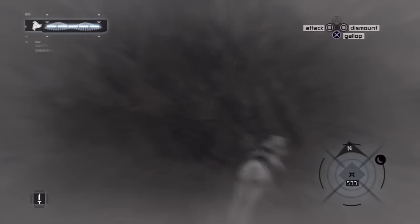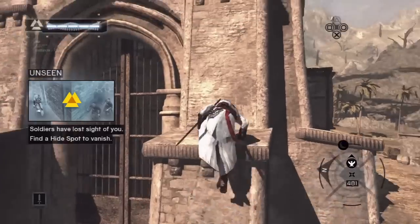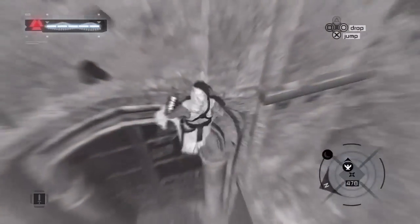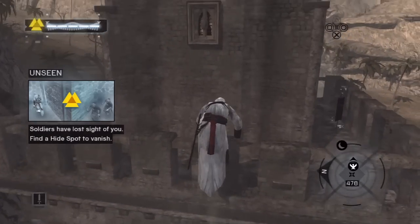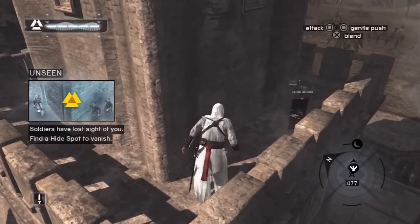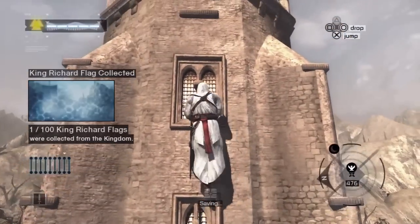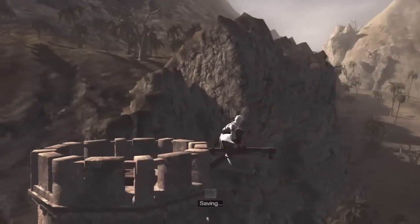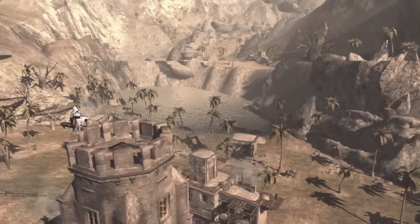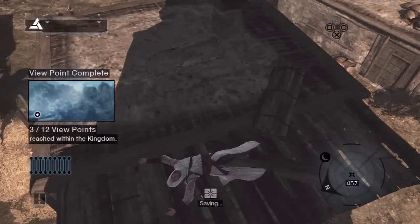Here's another viewpoint. Guards lost track of me — that guard was completely oblivious. There's a flag — flags are the infamous collectibles of Assassin's Creed 1. You can collect all the flags to fill up a spot on your sync meter, but there's really no point to it. I don't know one person who's actually done it. Even the feathers in Assassin's Creed 2 have more of a point, but in reality they don't either.